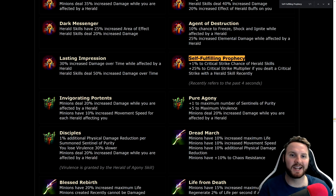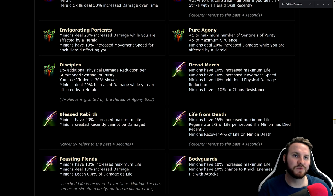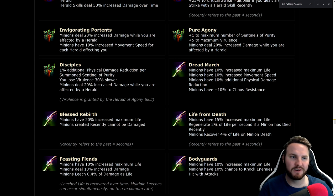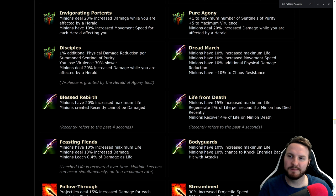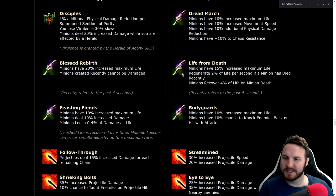Pure Agony: plus one to maximum number of sentinels of purity and plus five to maximum virulence stacks — very strong for Herald of Agony, likely to get nerfed. Disciples: 1% additional physical damage reduction per summoned Sentinel of Purity, you lose virulence 30% slower — great if you're a Pathfinder stacking virulence for much higher uptime — and minions deal 20% increased damage while you're affected by a herald. Good node with solid self-synergy for both Herald of Agony and Herald of Purity.